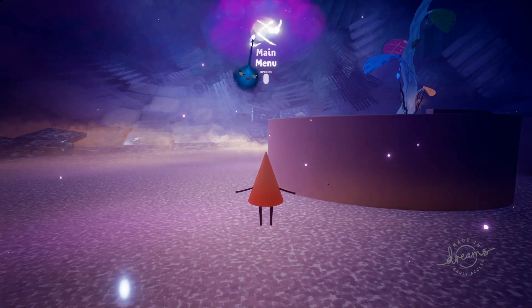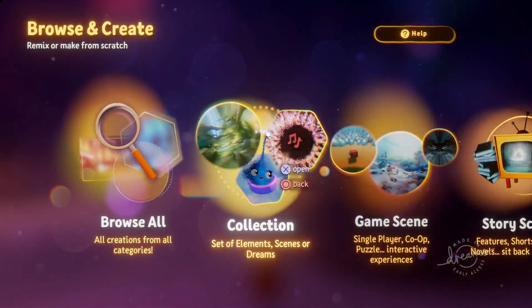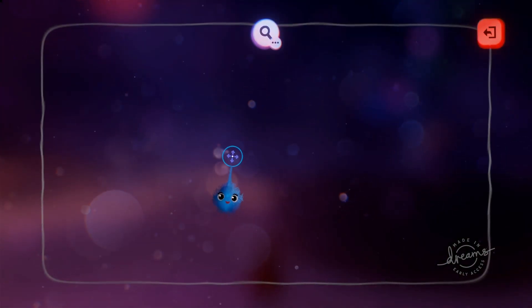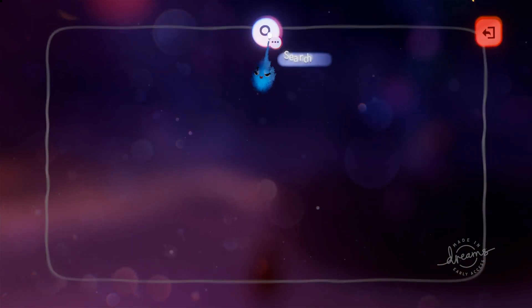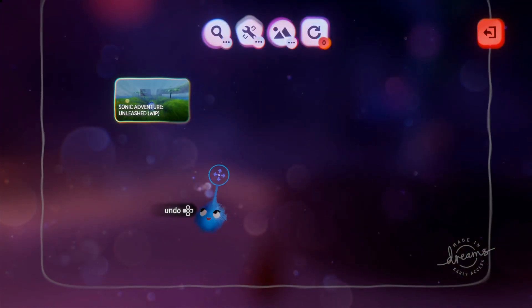Making a collection — this is what you do. Go to main menu, dream shaping, browse and create, collection, and we're going to start fresh and create a new one. You cannot save an empty collection to start with, so we're going to search the Dreamiverse and just pop the first thing in. We can delete it afterwards.